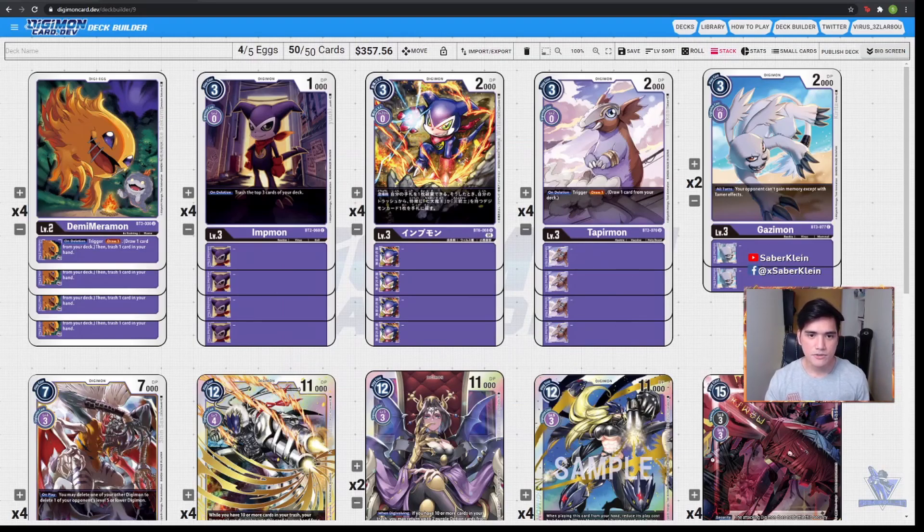Now onto our next Rookie, we have 4 copies of the ever-staple for Purple: Tapermon. Tapermon is just there to draw you cards — nothing more, nothing less. He's just the best Rookie for every purple deck, so not having Tapermon is really a sin for every purple player. Next on our Rookie list, we have 2 copies of Gazimon. Ever since the Memory Boosters came out, they have been really prevalent in every deck. That's why having Memory Stoppers like Gazimon, Terriermon, or Chumon for Black is quite important — at least 1 or 2 copies as tech cards so you can avoid those extended plays by your opponents.